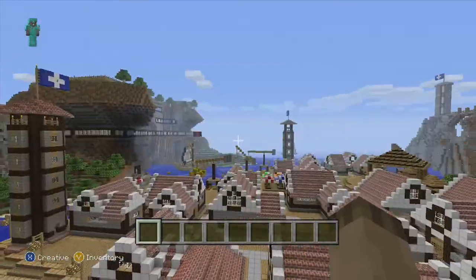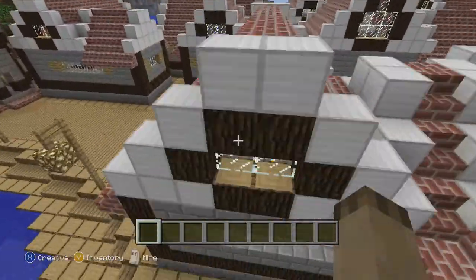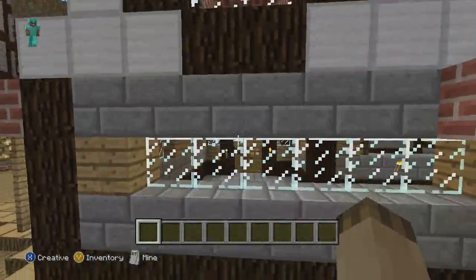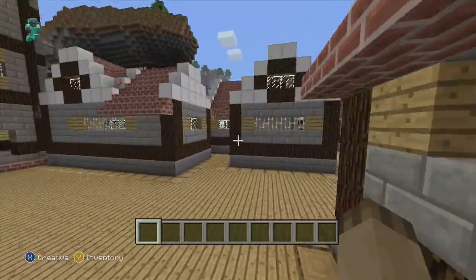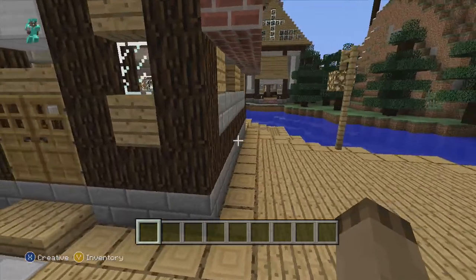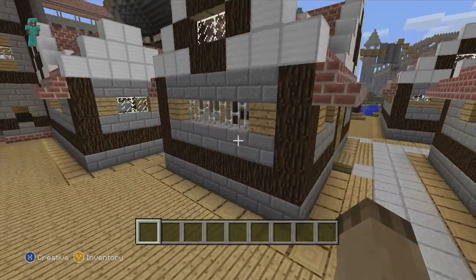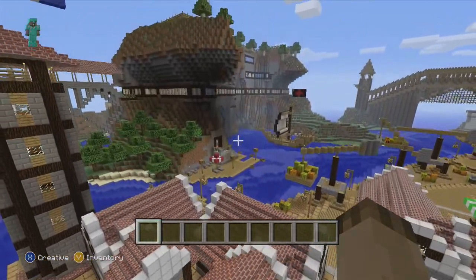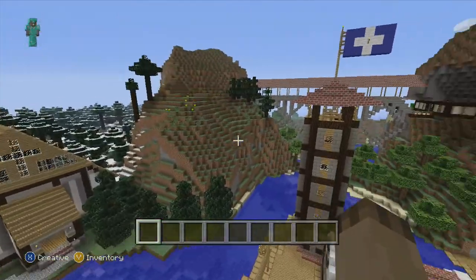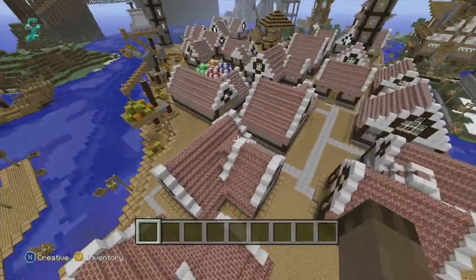Getting into the video, I just want to show you the houses first. These are just like medieval houses — they're just my own design. They haven't got much inside them, well some of them have. Not all of them have got like furniture inside them, like chairs I've managed to make out of wood and that, like by placing blocks.